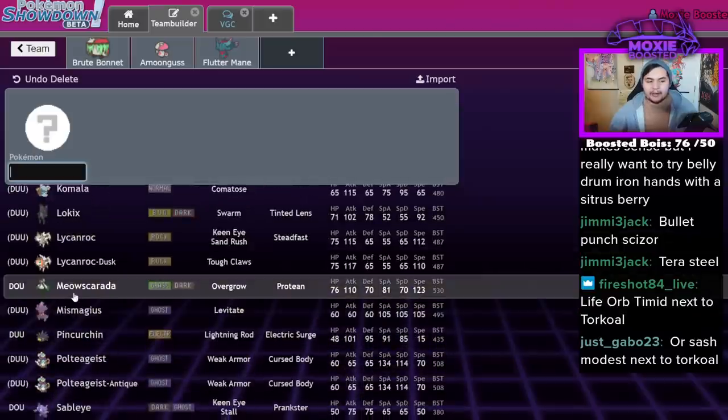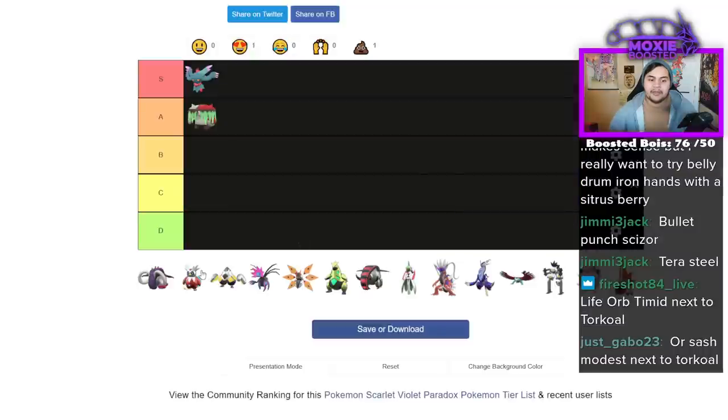Meowscarada technically can Flower Trick into Sucker Punch — and that's always safe, but you have to be Sash. So definitely an S tier.